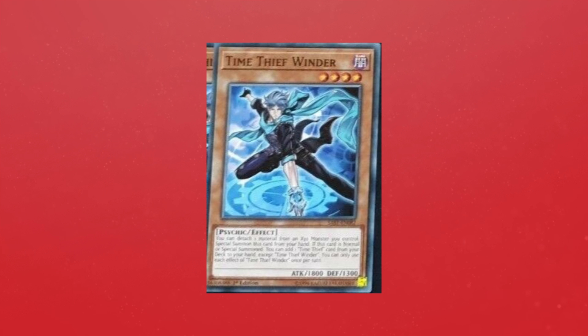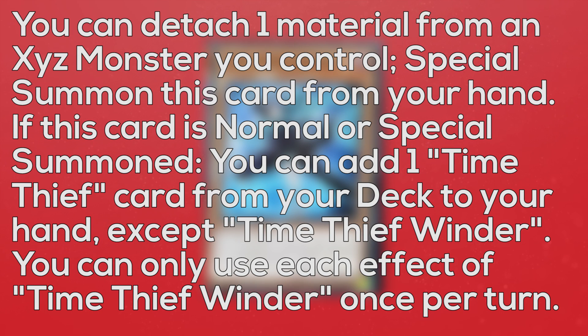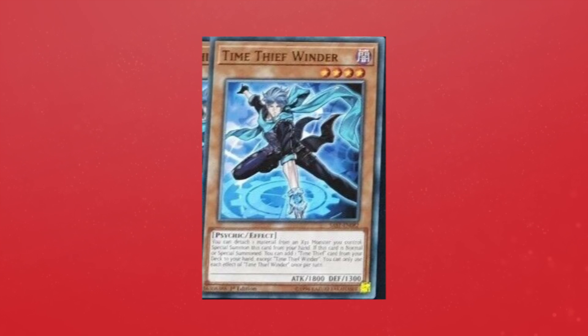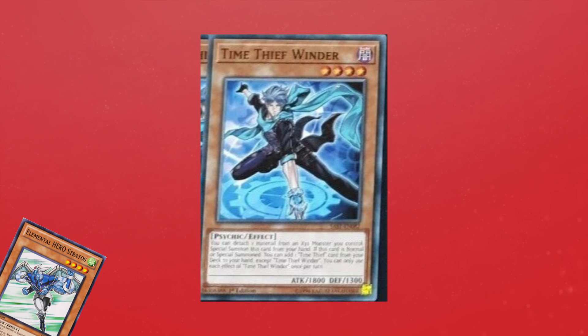Time Thief Winder is a level 4 dark psychic effect monster with 1800 attack and 1300 defense. You can detach one material from an Xyz monster you control to special summon this card from your hand. If this card is normal summoned or special summoned, you add one Time Thief card from your deck to your hand, except Time Thief Winder. So this deck got a Stratos, which is honestly really good. It gets a Rescue Rabbit and a Stratos — those are generically great cards to have in an archetype.